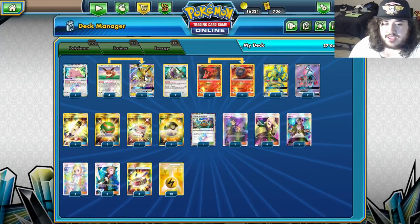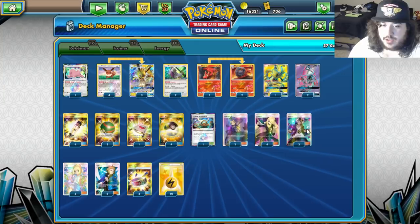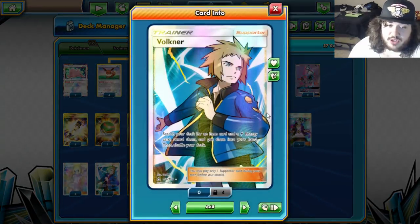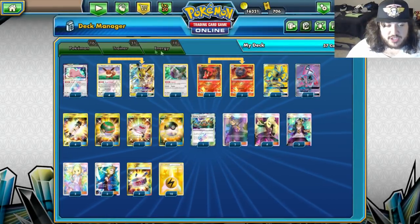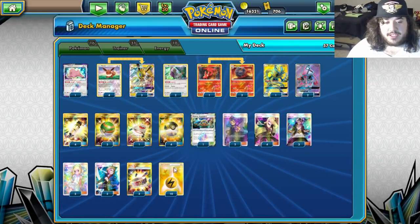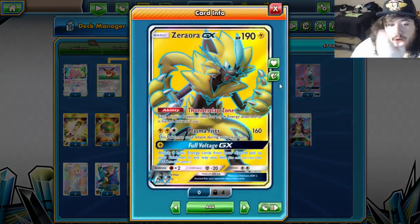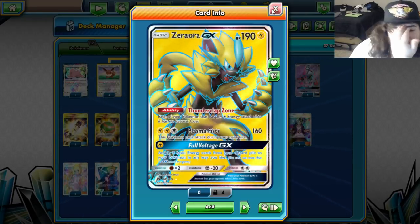We have two Ace Trainers to pick up Jolteons — still iffy on that since we haven't played the deck yet. Four Cynthia for draw, three Guzma, three Lillie so we can draw more with Macargo, and three Volkner which is really strong — you search a card and a Lightning energy, grabbing Electrocharger and a Lightning energy. Three Choice Band for 30 additional damage. We're playing one Zebstrika since all your Lightning Pokémon have zero retreat.